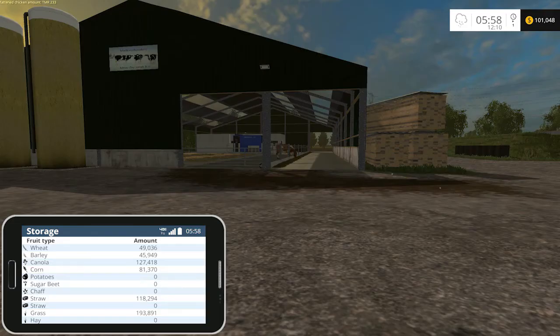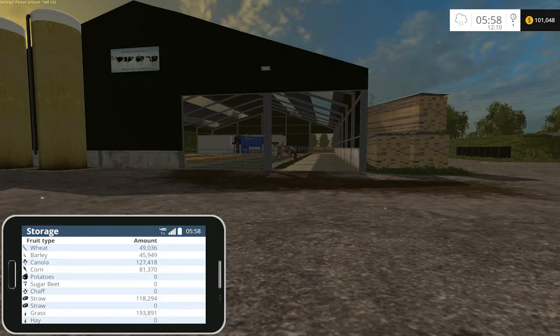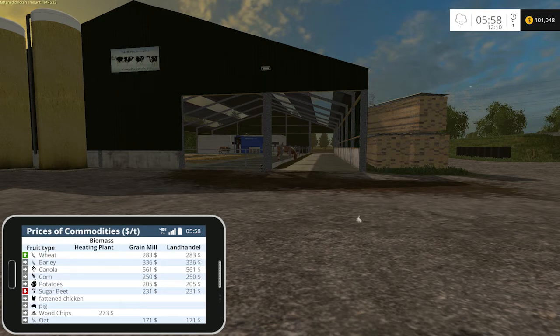I don't have to do that anymore. I just bring up the PDA, look at it real quick, see how much wheat I've got. If I want to see what the prices are, I go to the next screen and check out the prices for commodities and it shows me each one of them. Very nice, very handy to have.